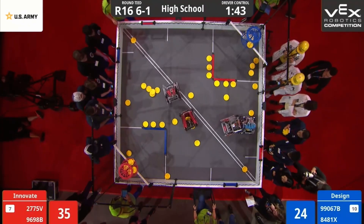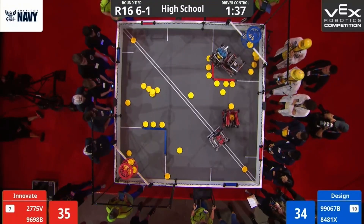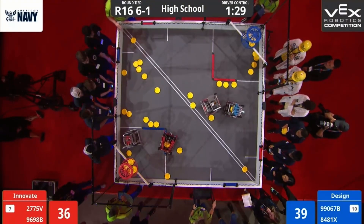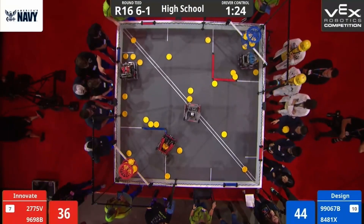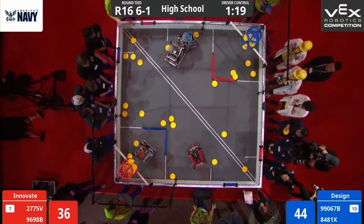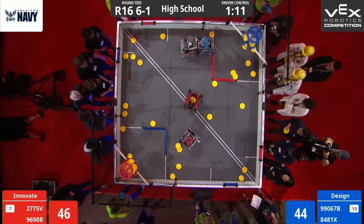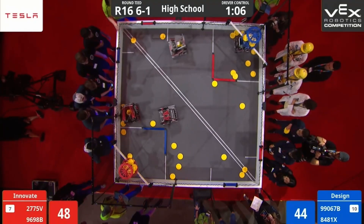We start our driver control period. Blue Alliance going straight to picking up discs. We see defense right away by both alliances. Red trying to stop Blue from getting over to their high goal, but Blue still managed to make a shot into their high goal. We see more defense being played. Red Alliance looks to be stuck on the low goal barrier. Blue Alliance making their way around the red low goal now, picking up discs.